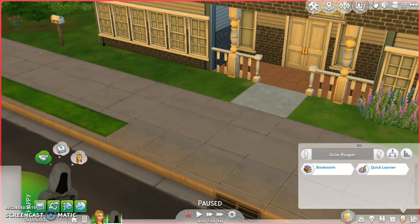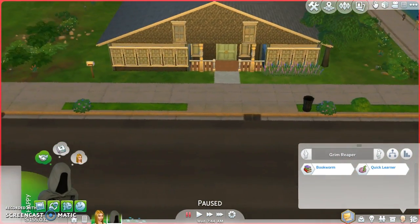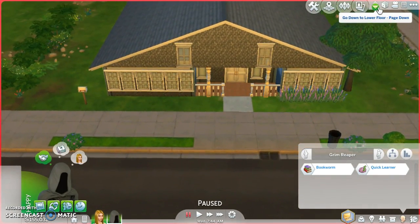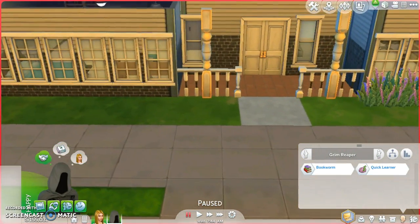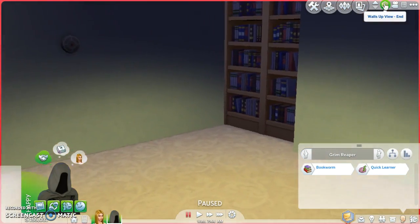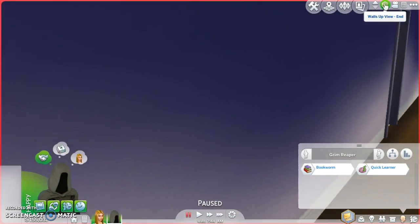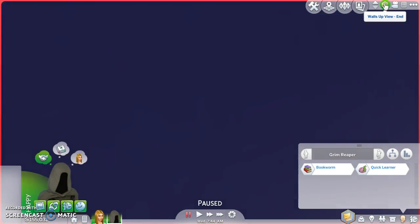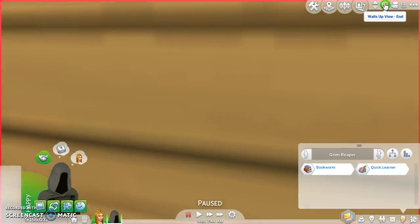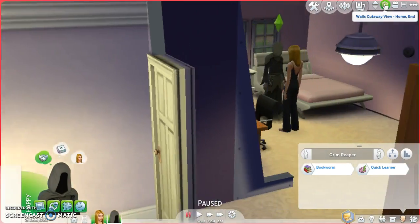Anyway, this is the house. This is actually kind of like a replica — a Sims 4 version of my house. This is basically the top. Nothing special. All I really have is an attic. Ignore the kitty for now. This is my brother's room. This is the hallway to get into my room. Here's the bathroom.